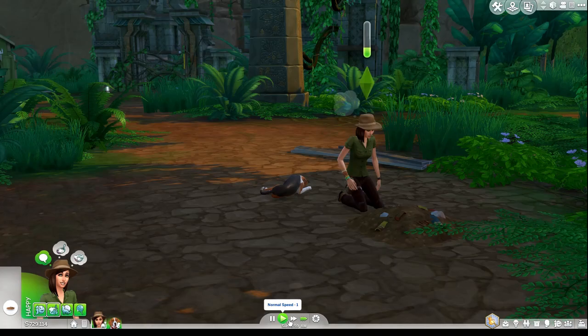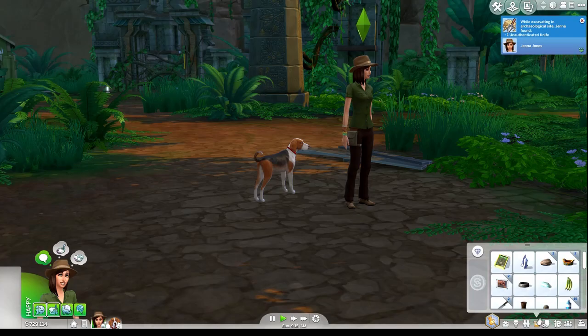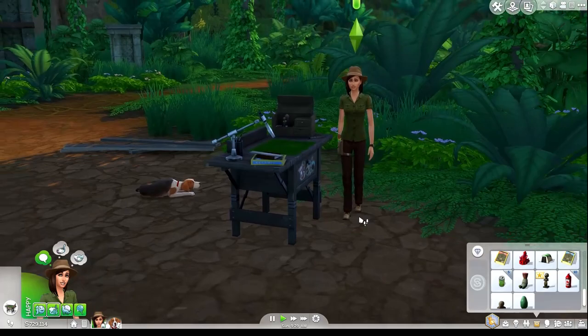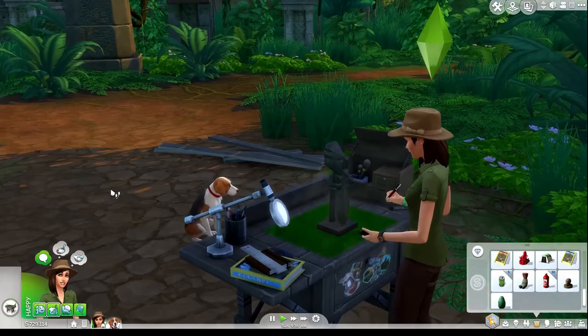While excavating the archaeological site, Jenna found an unauthenticated knife. She needs to authenticate three artifacts, so can she do that now? She has two machetes — probably because she went back to buy more. I probably have to use the workbench table to authenticate the artifact. I really love this table — it's really gorgeous. Let's see what happens: it looks like a knife, actually with a very broad blade.